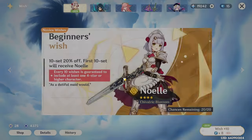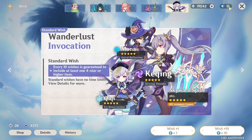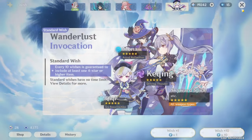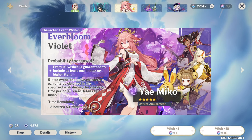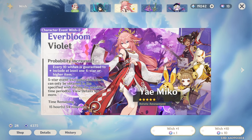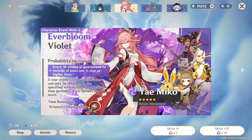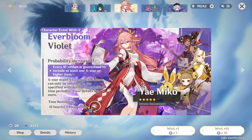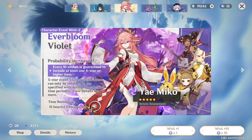For my current primogem stash, I have almost 2,000 primogems, 13 intertwined fates, and 15 acquaint fates, with the shop still available. I am pulling for Kyori — this video releases on her banner — and I'll be recording those summons. After that, I may pull for Navia but I'm probably going to skip him because I really want to guarantee Chlorinde.